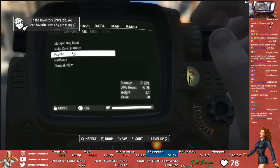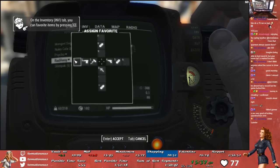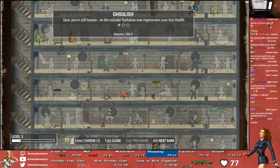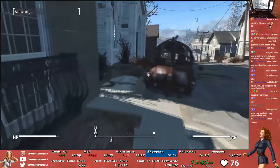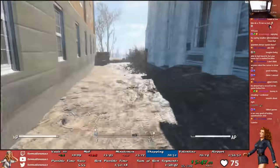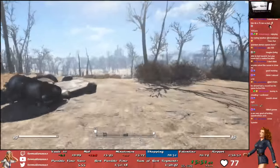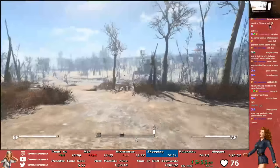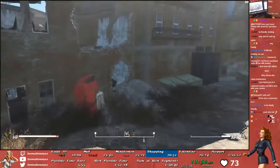Once we're out of the Museum of Freedom, we bind and equip the items we've picked up and level up both Action Boy and Solar Powered. Action Boy makes your AP regenerate 25% faster, which is effectively a huge boost to endurance. Solar Powered increases your strength and endurance by 2 whenever the in-game hours are between 6am and 6pm. This is super useful throughout the speedrun because we do a lot of long running segments during daytime.